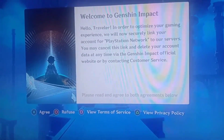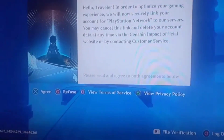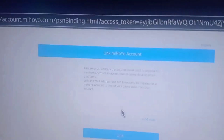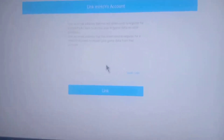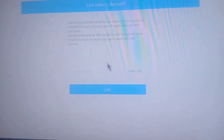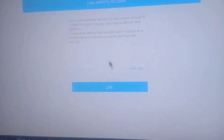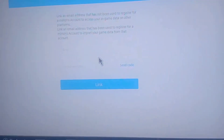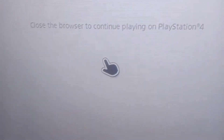It will say 'securely link your account to our servers' — agree to that. Just follow the prompt and enter your email, and it will take you to a page outside in a browser where you can sign in. Take note that if you skip, you'll be starting a new game file account. It's best to not skip. Now we're linked and we can log in.